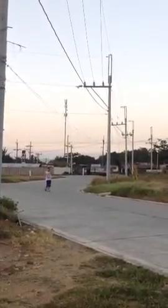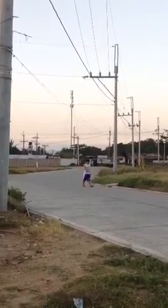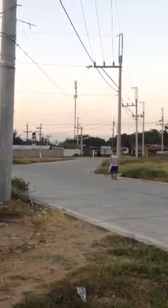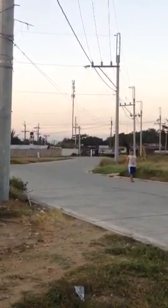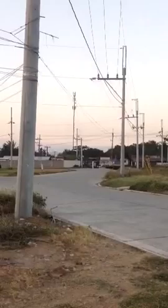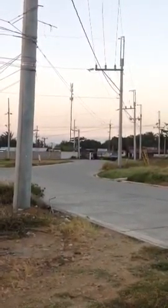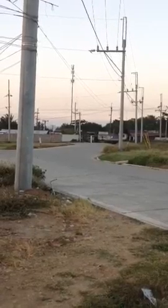I'd like to show you how far Block 15 and Block 16 are from the main entrance. As you can see, I'm focusing on the main road, which is our main entrance. I will now bring you to Block 15 and Block 16, which are the actual units available for twin homes.